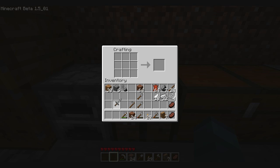Let's move on to weapons. You've probably seen a sword already — this is how you make a sword. It's just a stone sword. Just like tools, you can upgrade a sword: the lowest level is a wooden sword, then a stone sword, then iron, and then diamond.